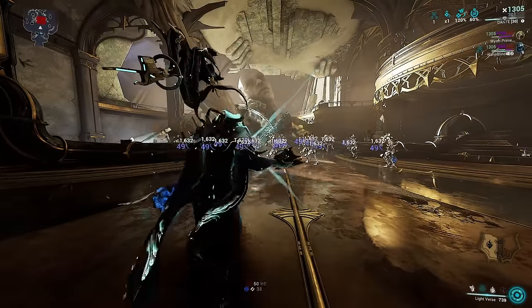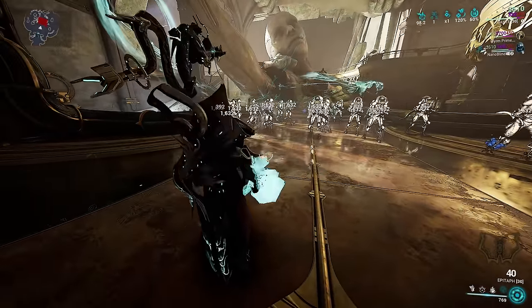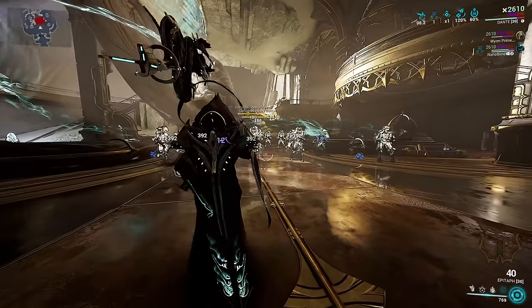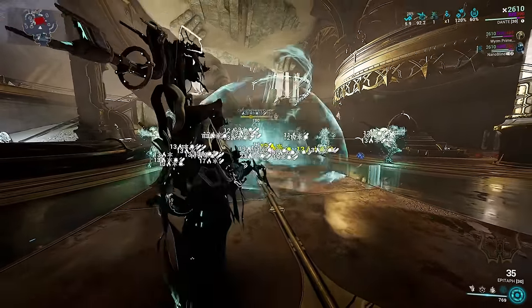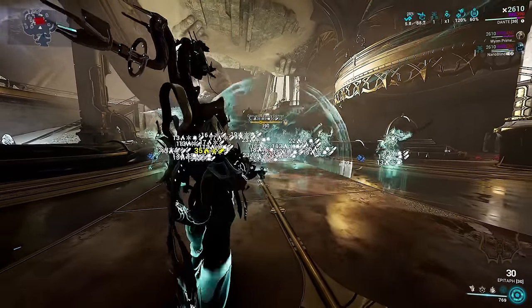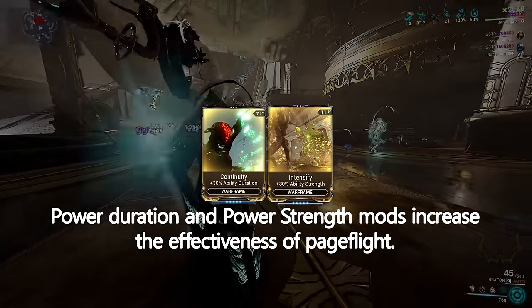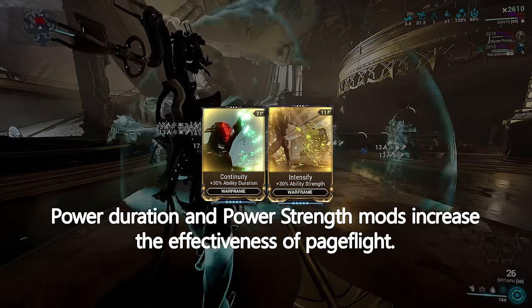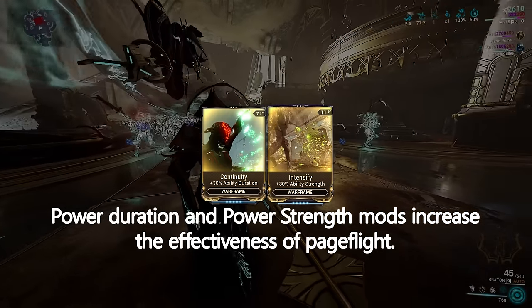If you first cast Darkverse followed by Lightverse, your fourth cast will be Page Flight. Page Flight spawns three birds that seek out and attack enemies, dealing slash damage while making enemies more vulnerable to status effects and increasing the damage dealt by them. The slash damage, status vulnerability, and status effect damage increase are all affected by power strength mods, and how long this ability lasts is increased by power duration mods.